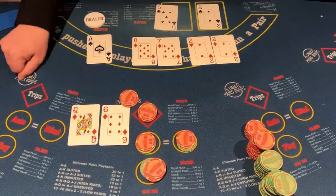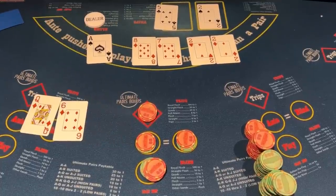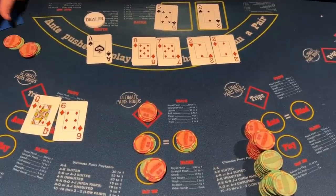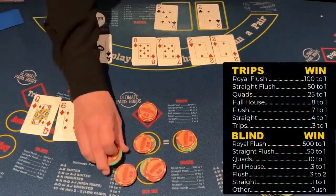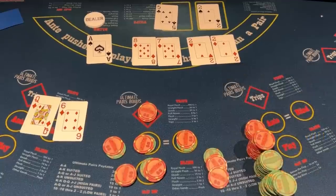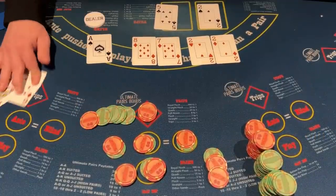We needed that flush because the dealer had trips. So this is a great hand to steal from the dealer. We're going to get paid on the play and on the ante. The flush payout in this game is different from heads-up poker, where it's 3-2. But trips pays the same — 7-1. Always know the payout chart because they differ from game to game.